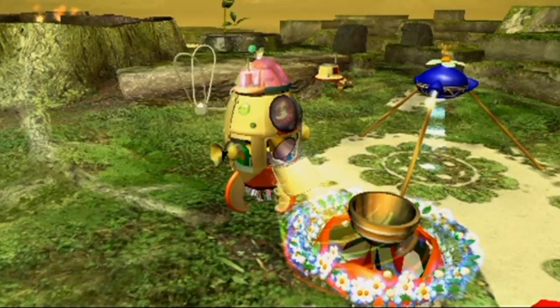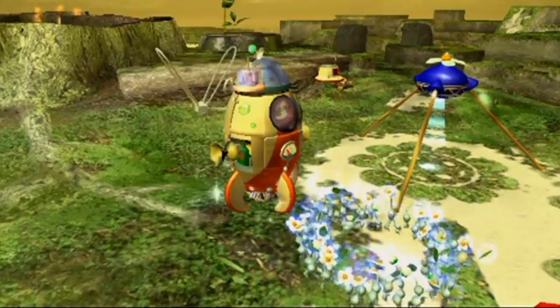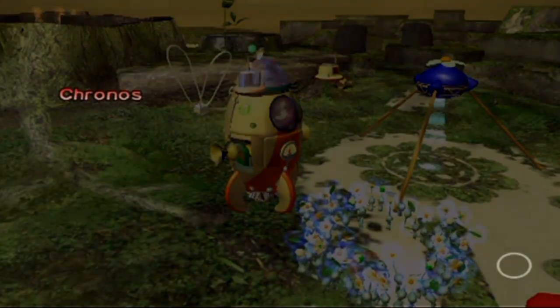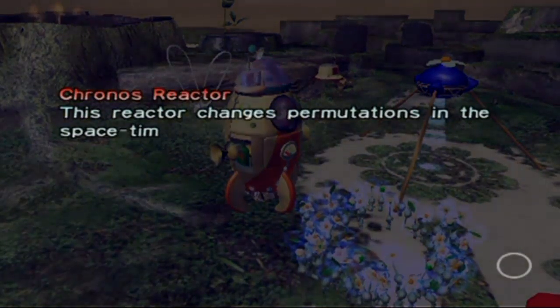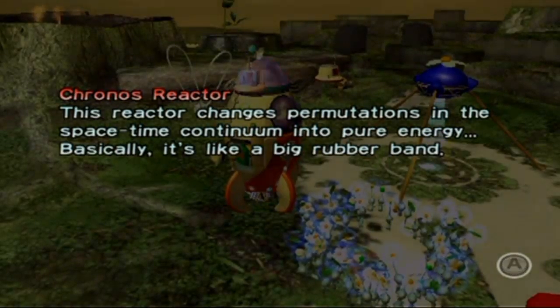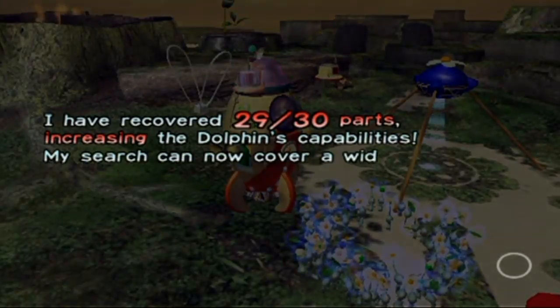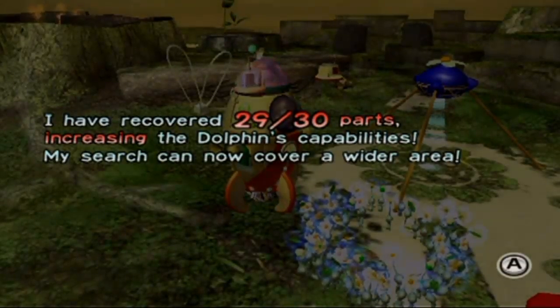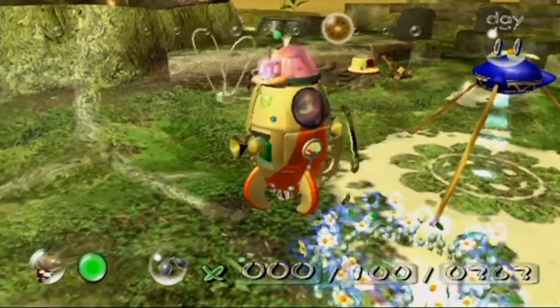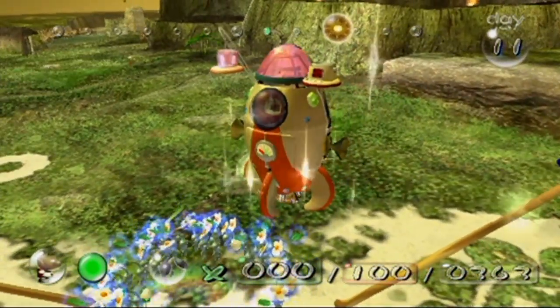We got the last part — at least in the Distant Spring. It's the chronos reactor: 'This reactor changes permutations in the space-time continuum into pure energy — basically, it's like a big rubber band. I have recovered 29 of 30 parts, increasing the dolphin's capabilities. My research can now cover a wider area.' Who knows where those parts came from, but woo!